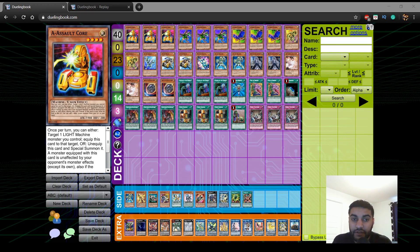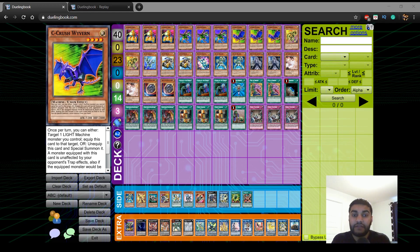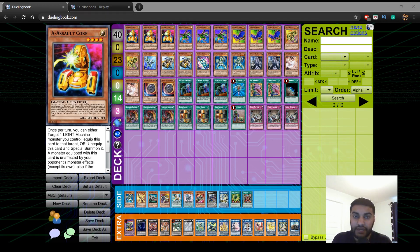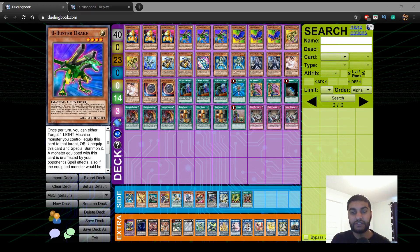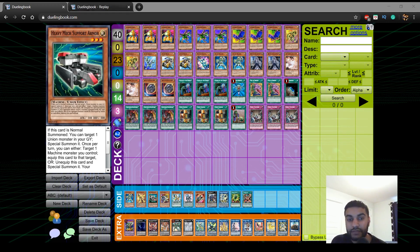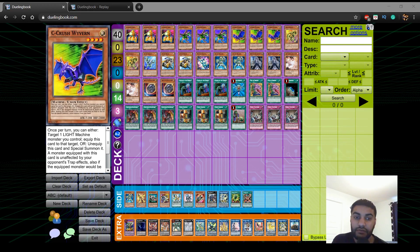Starting off with the deck profile, we play 3 A Assault Core, 3 B Buster Drake, and 3 C Crush Wyvern. The reasoning is super simple — we play Pot of Desires, which I'll explain later. You really want to open at least one piece in your hand for the majority of plays, because of cards like Malefic's Command in the TCG. Originally I was thinking of playing 2 A, 2 C, and 3 B, but 3 A, 3 B, and 3 C does come up in the game. There's only one Dragon Buster, but as of now I just feel like 3 A, 3 B, and 3 C is correct.